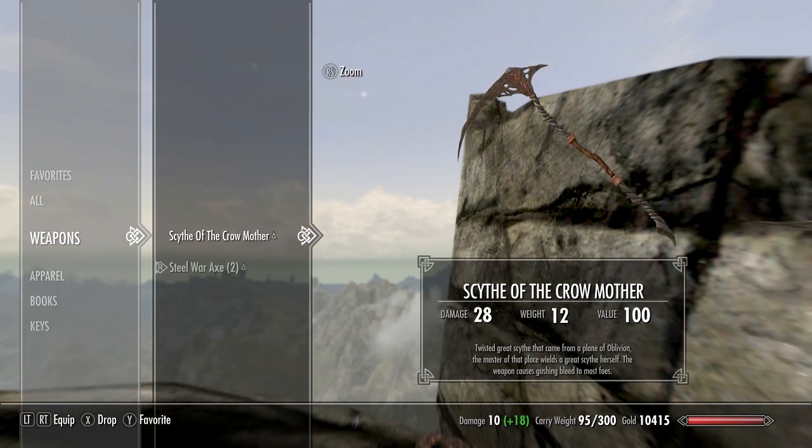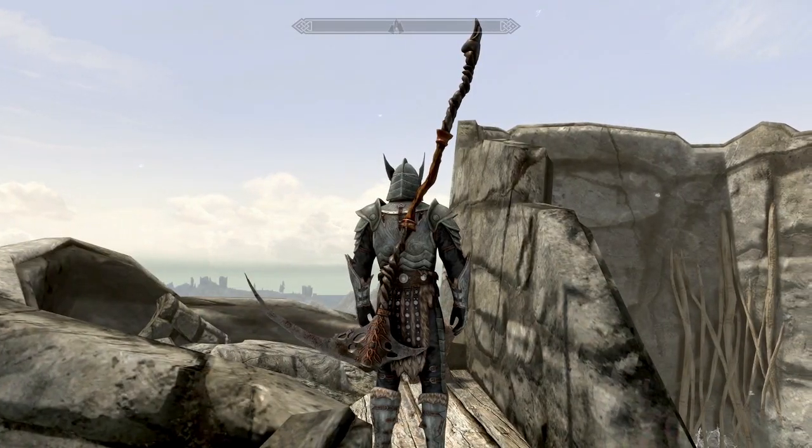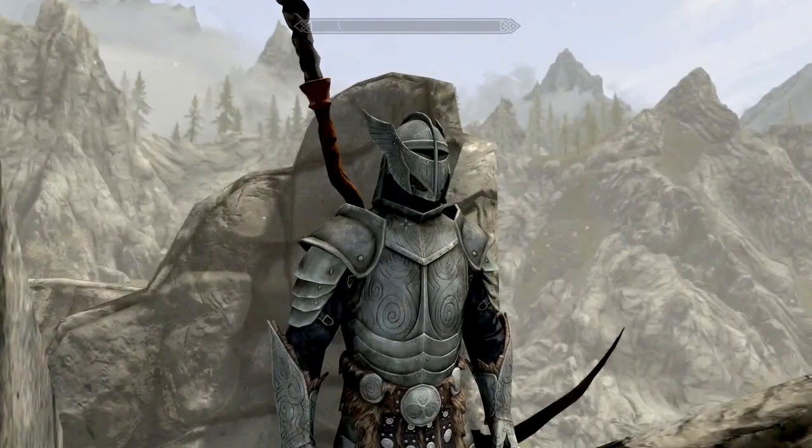With the cheat god mode off so we can see current stats: the Scythe of the Crow Mother does a base 28 damage, weighs 12, and has a value of 100. This twisted great scythe came from a plane of Oblivion — the master of that place wields a great scythe herself. The weapon causes gushing bleeding to most foes.